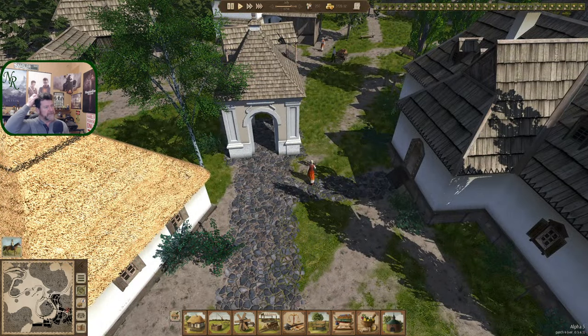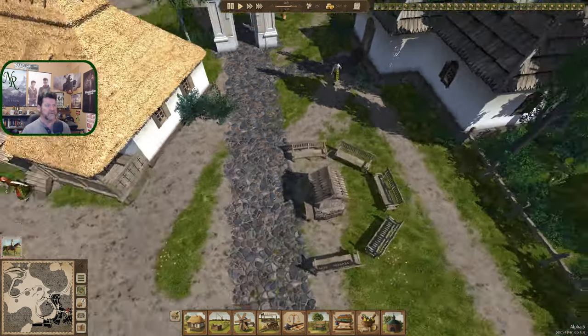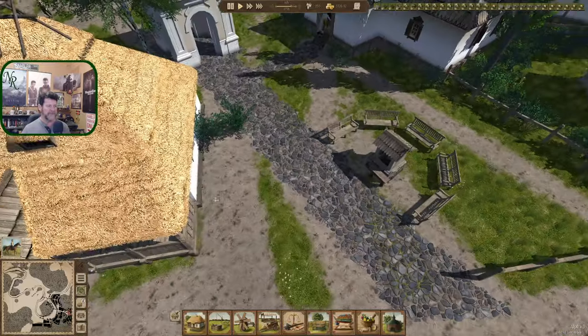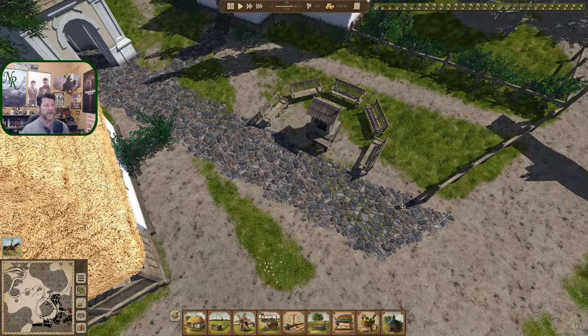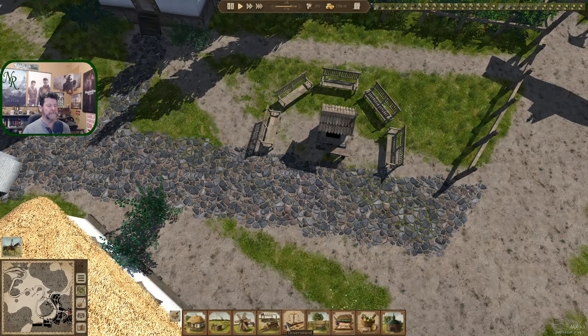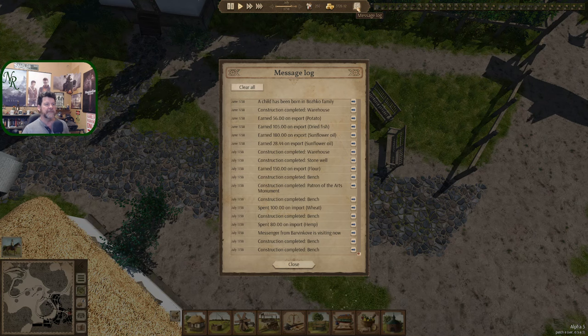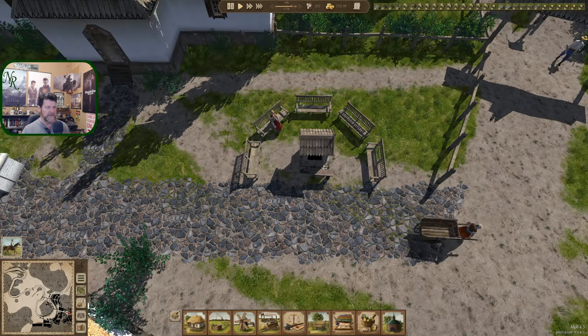I know recently there was an update that did some work on the stonework so that it would flow around things better, around benches and that sort of thing. Dare I try to get stone into here? What else happened recently? So it was the Patron of the Arts monument. Bench, bench, bench — okay, so they're already using them.